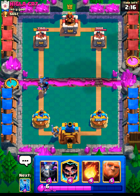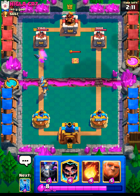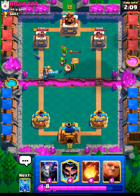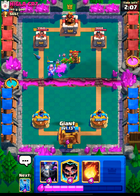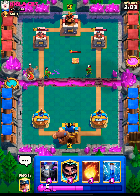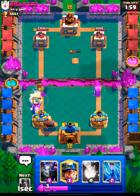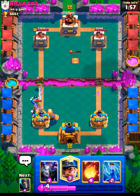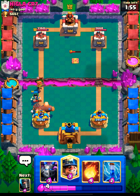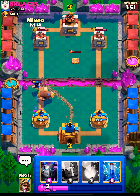The zap was there but I think prince right now is a good option — that's a bad placement. Now let's go with the giant, the building will be out of cycle. I have no other choice.